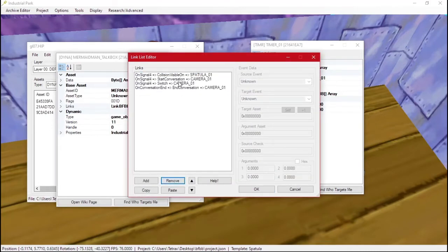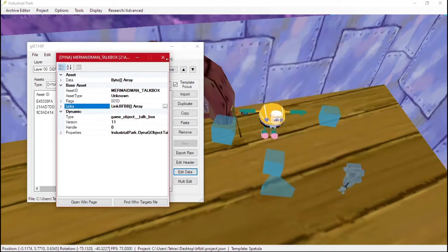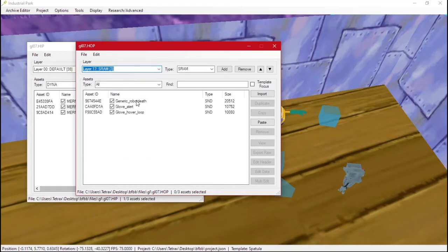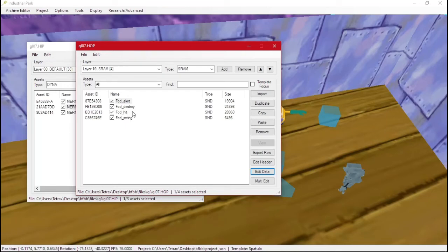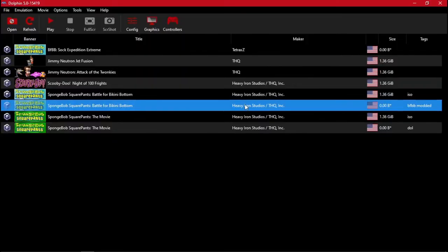Whenever the timer runs, it switches the cameras on start, and when it's expired it shows the spatula. You could also add a sound effect — a sound whenever you defeat all the robots. I don't have a sound that would work great here, but you're able to listen to sounds (though they can be very loud). You get the idea — add a sound to let you know you defeated all the robots.